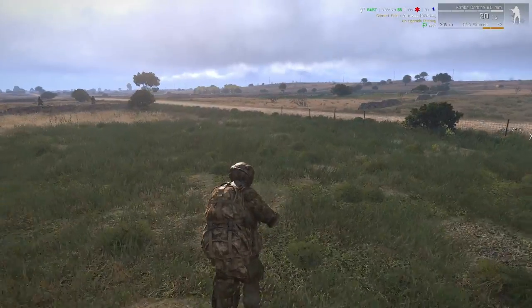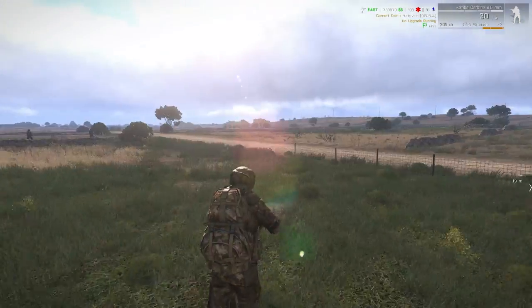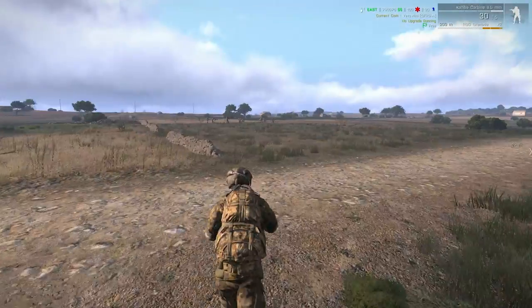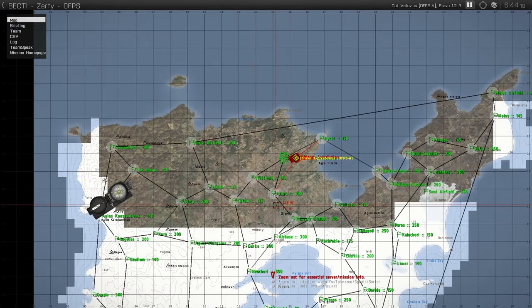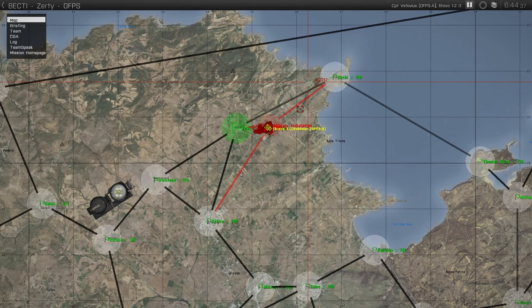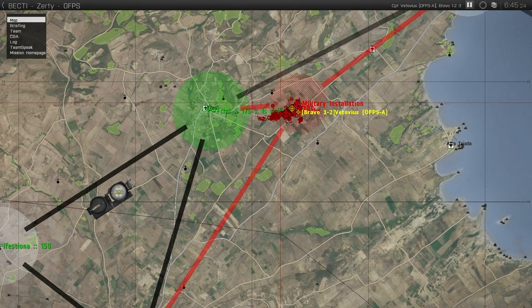So you've got your HQ sealed off. The next thing you're going to want to do, after running all your upgrades, is get a bearing on the situation and start coordinating your team. For this base, you're going to want to take Freeney, Nietzsche, and Ethere quickly. If you don't have all three of those towns, your base is weaker.